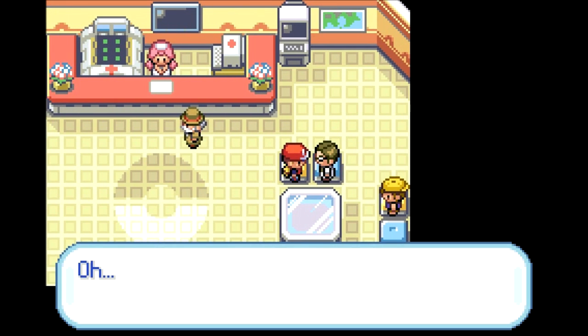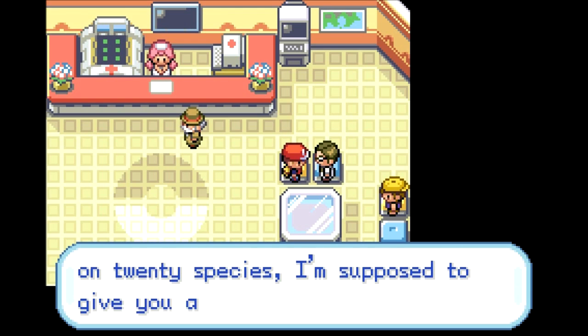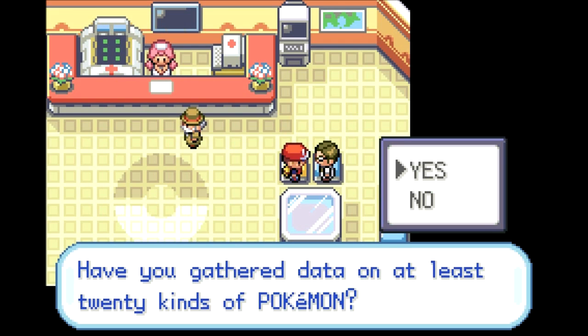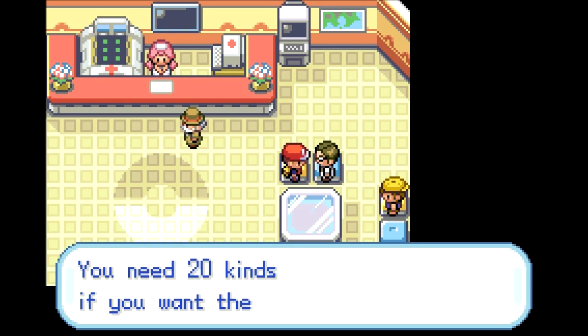One of Professor Oak's aides says: if your Pokedex has complete data on 20 species, I'm supposed to give you an Everstone from Professor Oak. An Everstone prevents evolution — I would probably give it to any of my Pokemon that normally evolve. But we've only caught 14 types of Pokemon and we need 20. If I had allowed evolution I'd probably have that 20 by now.